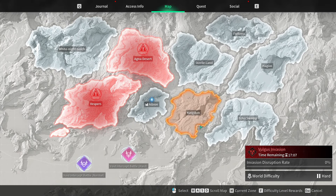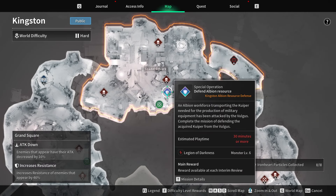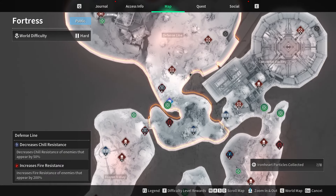Much better options are Special Operations in Kingston and Fortress. After the patch they were updated and take only 8 minutes of your time instead of 20+. Let's check an example mission in Fortress.